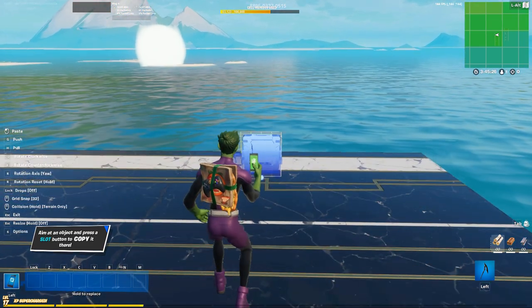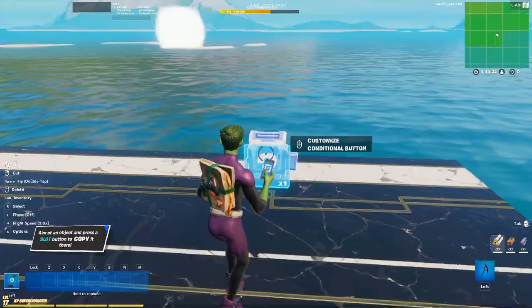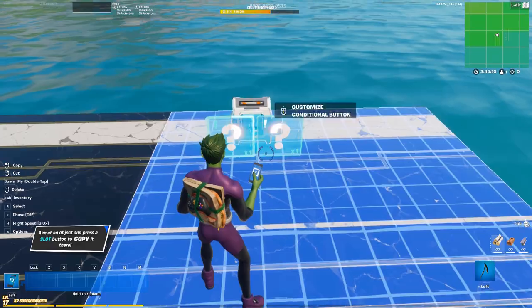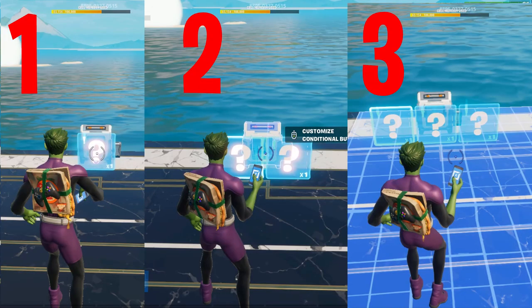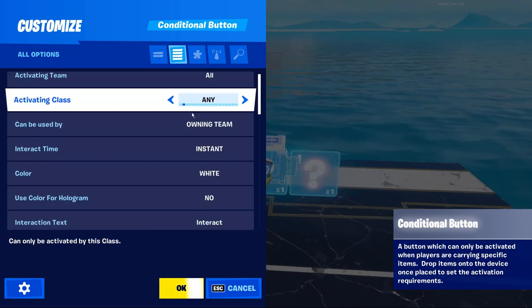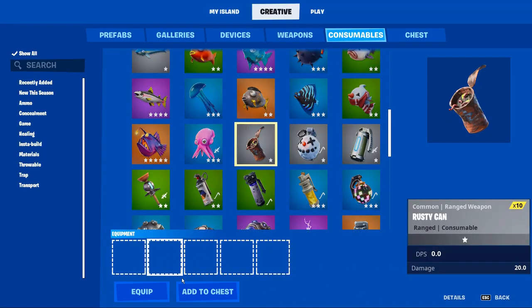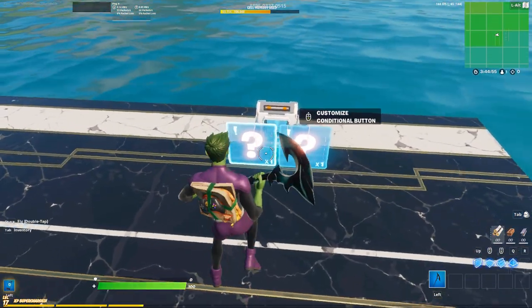The conditional button got updated and there are a few new settings we're going to be using. The first is the number of key items — we can now set this to 1, 2, or even 3. This update brings it from 1 item to up to 3, which takes out a lot of the complexity of crafting in Fortnite. For this tutorial we're going to make stink bombs, and our recipe uses rusty cans and stink sacks — that's 2 key items — so we'll set this to 2.